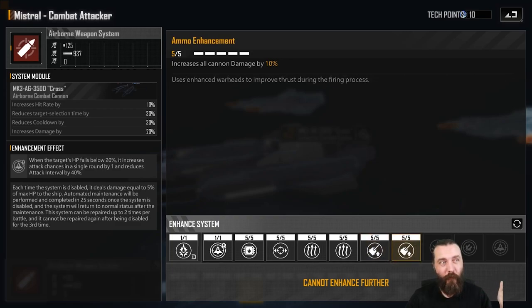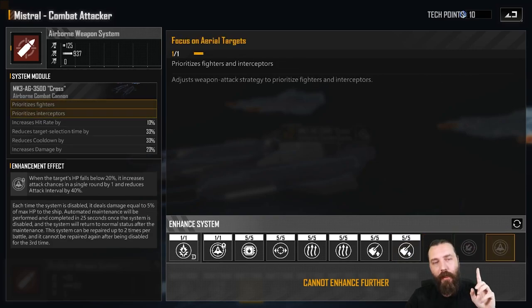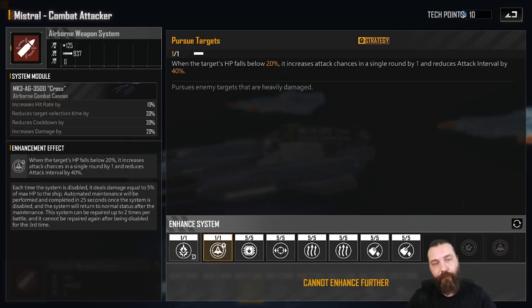20% of 12 is like 2, maybe 2.5 — it basically doesn't matter. You can quite happily pick up the crit damage and stuff like that. Something to note is it has 'focus on aerial targets', which prioritizes fighters and interceptors. I don't recommend picking this up — it's going to prioritize fighters and interceptors anyway, so it really doesn't matter. I would completely ignore this strategy. Pick up the other strategy, which is 'pursue targets': when a target's HP falls below 20%, it increases attack chances in a single round by one and reduces attack interval by 40%. This is increasing your damage and basically just allowing you to finish off targets a touch more efficiently.